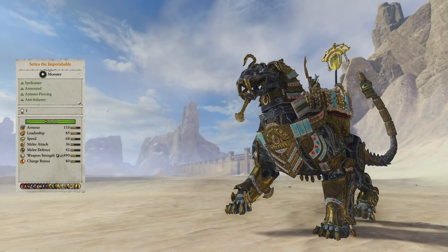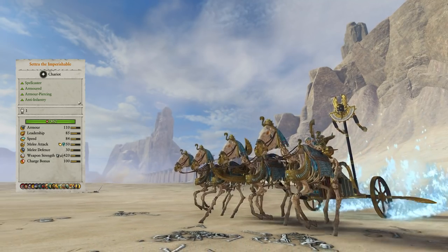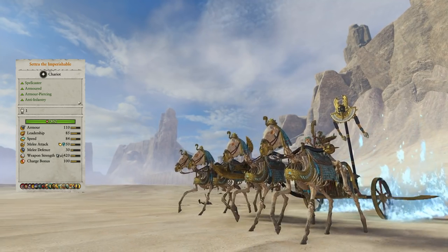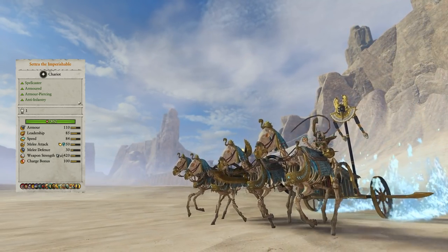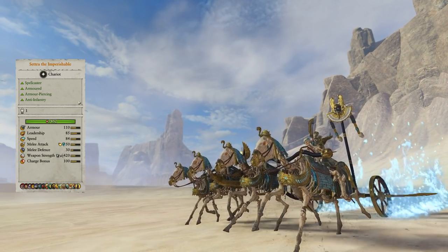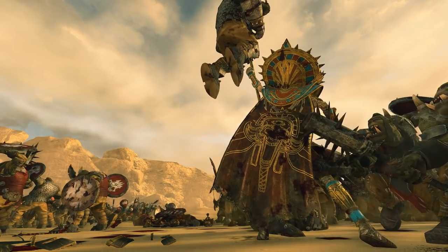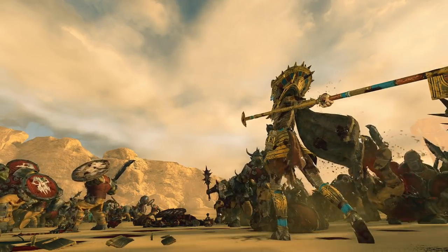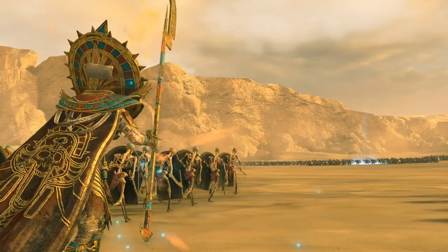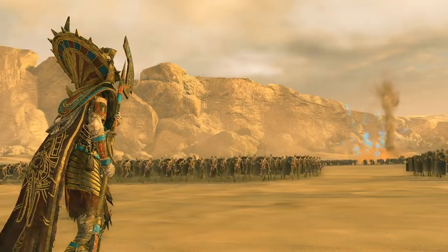The War Sphinx also trades the anti-large capabilities for anti-infantry strength to the tune of 345 armor piercing and a 15 bonus versus infantry. The Chariot of the Gods, as his most expensive mount option, gives a huge buff to charge bonus and speed, with increases to health and armor, and reductions in melee attack, defense, and weapon strength. It does add fire and magic damage, however, and changes anti-large capabilities to anti-infantry, splitting 295 armor piercing and a 20 bonus versus infantry. Whether mounted or not, Settra has 15% missile resistance and a 25% weakness to fire — a hilarious representation of the fact that he's wrapped in bandages. He causes fear and otherwise behaves as an undead unit with crumbling and disintegration. With access to the Lore of Nehekhara, he has some fairly strong magic at his disposal.